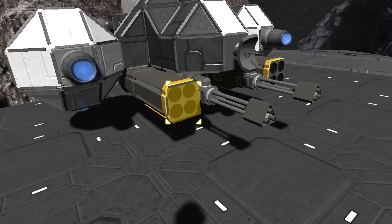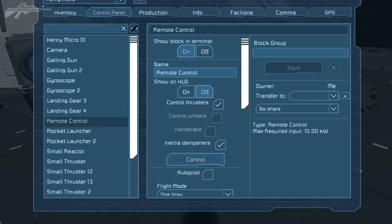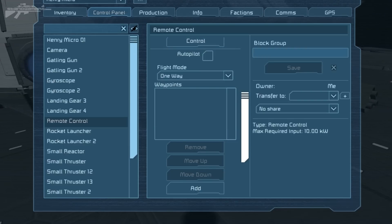We're going to access micro Henry, a little aided drone. Going to the control panel, then remote control, and you'll notice below the control option we have an autopilot box. First you need to tick that to turn it into autopilot mode, but we need to give it a course. We have three course options — patrol, which I'll show later, but first I'll show you exactly how this works.